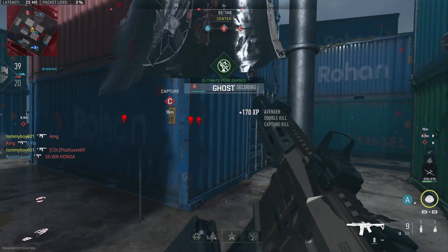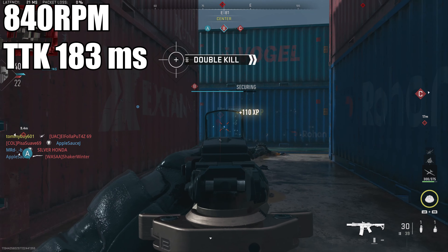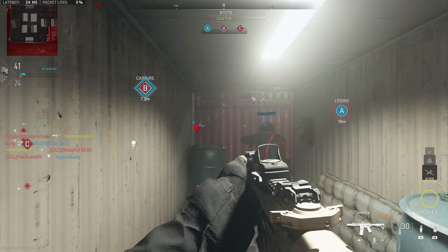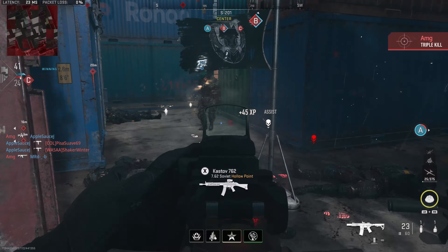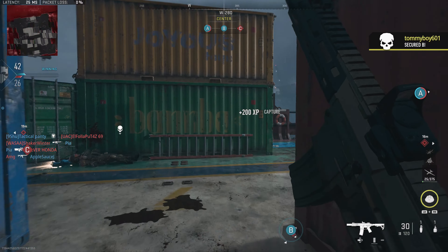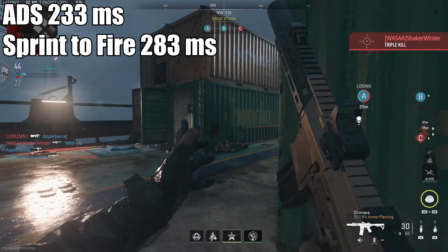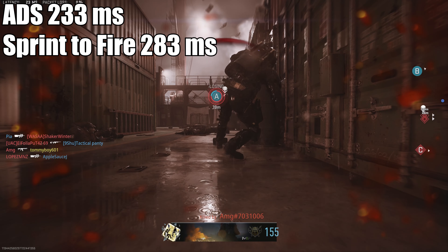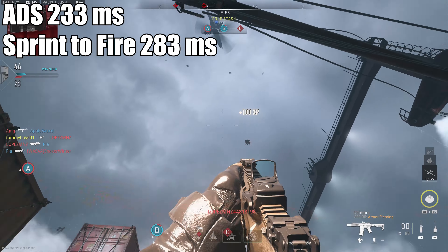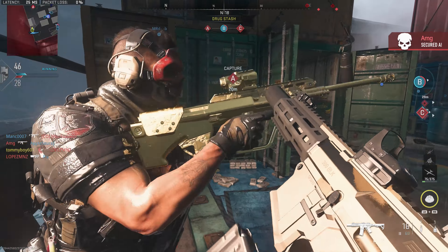With that three-shot kill, that gives you a TTK of 183 milliseconds, which is blazing quick. ADS time on the gun — and I'll say this is all hand-tested at 60 FPS, so true values may be a little bit different — you're looking at 233 milliseconds. Sprint to fire speed, 283 milliseconds. We'll go ahead and pop up the uncompensated recoil.